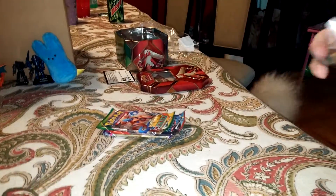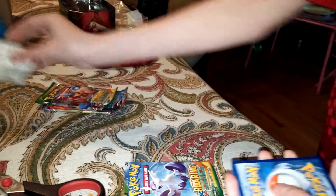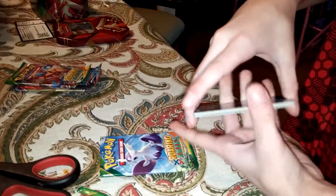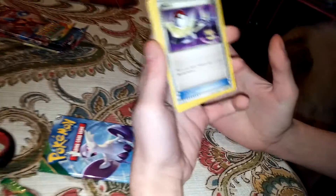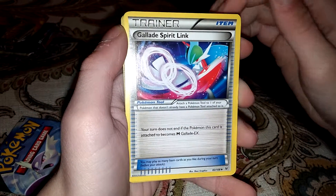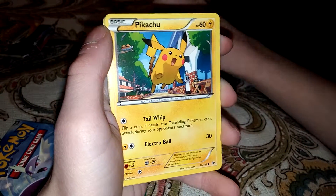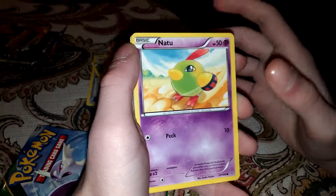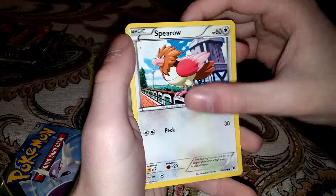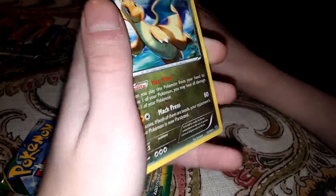Let's go. We'll do one Roaring Skies first and then a Roaring Skies last. Card trick — three from the back, flip. Our first card is a Switch, Dragonair, Glade Spirit Link, Exeggcute, Hawlucha, Pikachu, Natu, Swablu. Reverse holo is a Bagon, and our first rare is a Dragonite — a non-holo rare.